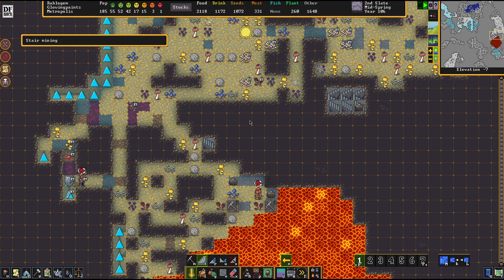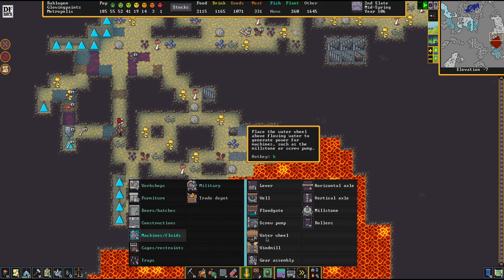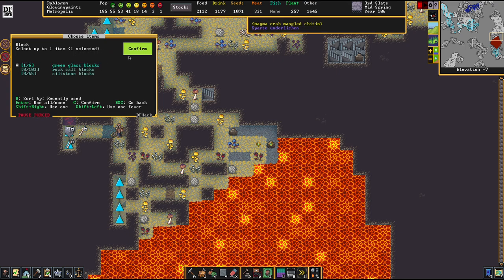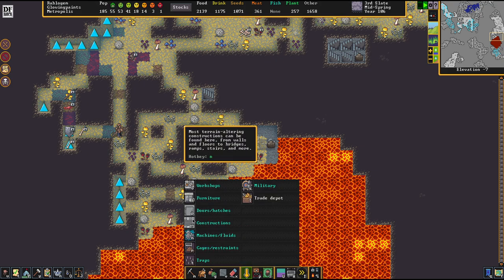And with that principle, you can also work with water - it works exactly the same. Really important when we set these up: everything in this system must be made out of magma-safe material. In our scenario, we're using green glass because that stuff features exactly the characteristics we're looking for.